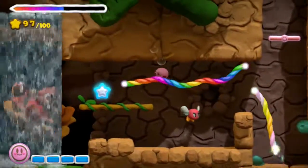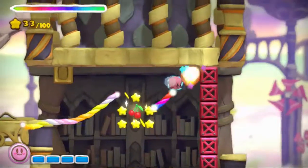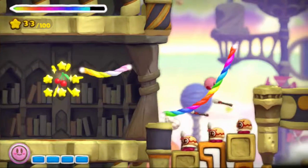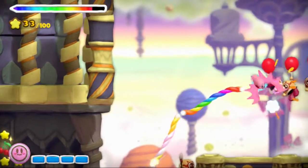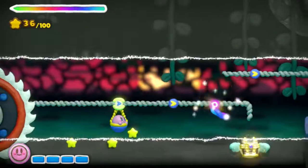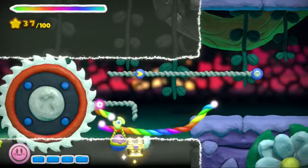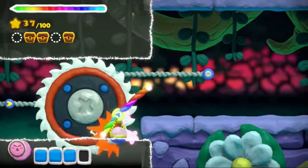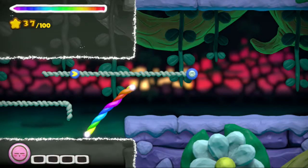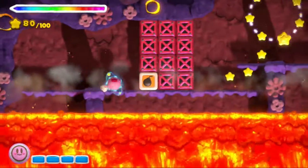The other issue Rainbow Curse consistently suffers from is that the controls aren't always as precise as they could be. Drawing platforms for Kirby to roll along is simple and intuitive enough, but attacking enemies can get a bit hairy. To attack, you have to tap Kirby, causing him to dash forward encircled in blue sparks. Because you constantly have to draw platforms underneath Kirby in tight corridors, it's easy to accidentally tap him instead, leading to death or unnecessary damage. Thankfully, Rainbow Curse is awfully generous when it comes to dishing out extra lives, making this a minor annoyance rather than a significant roadblock.